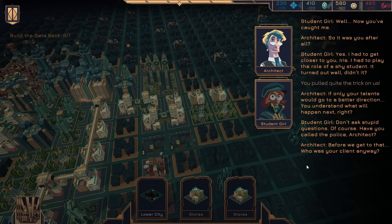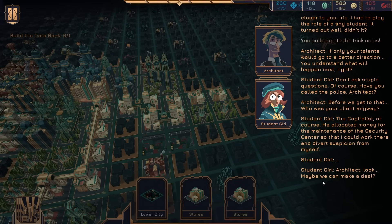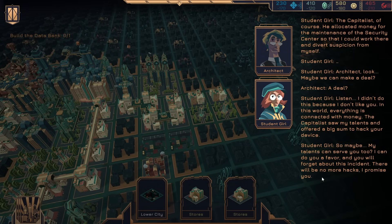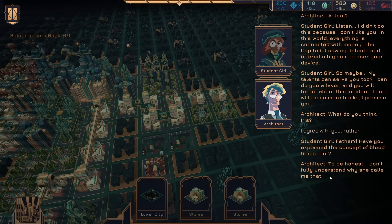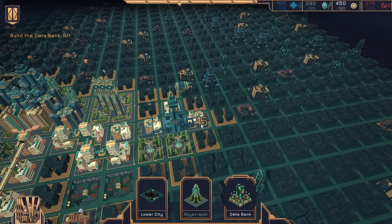Before we get to that — who's your client anyway? The capitalist, of course. He allocated money for the maintenance of the security center so that I could work there and divert suspicion from myself. Architect, look — maybe we can make a deal. A deal? Listen, I didn't do this because I don't like you. In this world everything is connected with money. The capitalist saw my talents and offered a big sum to hack your device. So maybe my talents can serve you, too — I can do you a favor and you'll forget about this incident. There will be no more hacks, I promise. I agree with you, Father. Father — if you explain the concept of blood ties to her. To be honest, I don't fully understand why she calls me that. Anyway. At least no more hacks — so I can get some of the rest of these done. And there's the databank — reduce all expenses by five. If only I wasn't about to lose. But on the flip side, we did get a lot done.